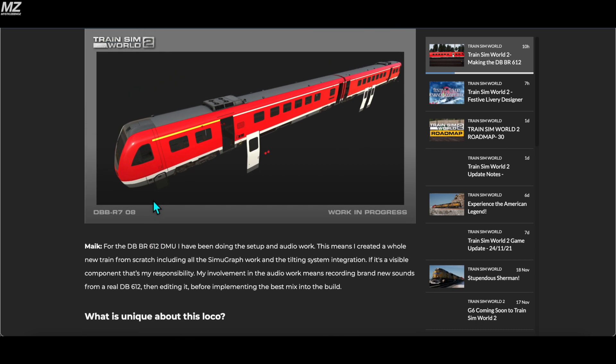Mike says for the DB BR612 DMU he has been doing the setup and audio work. That's very promising because we know that Train Sim Germany, whenever they're involved in train production for TSW, they get the sound correct. They were involved with the DB BR423, and that train sounds just like its real-life counterpart — specifically like one of the units with a particular inverter. The 101 also sounded very similar to its real-life counterpart, and I believe they did some work on the ICE-3.